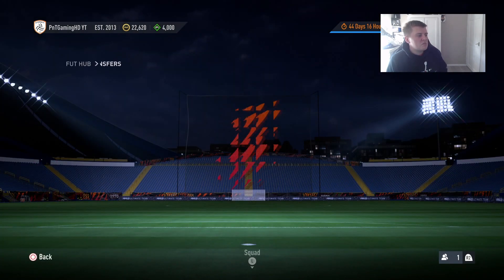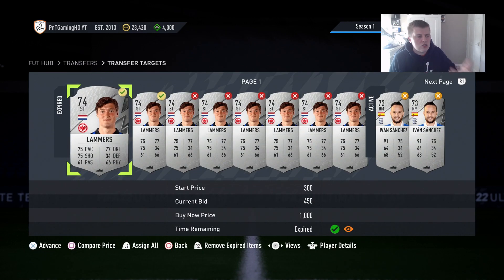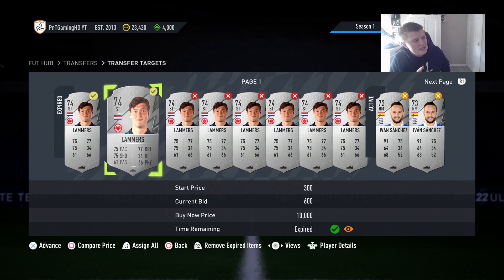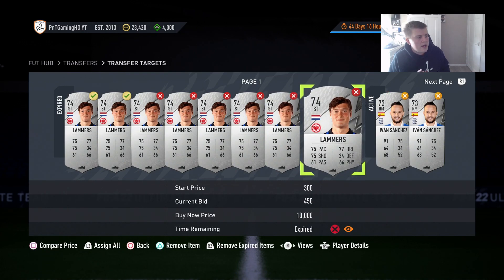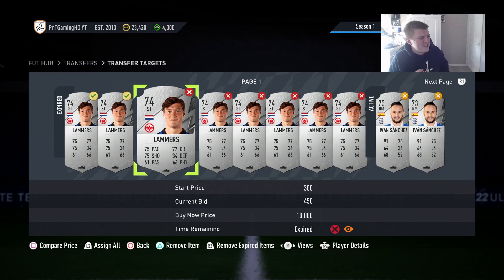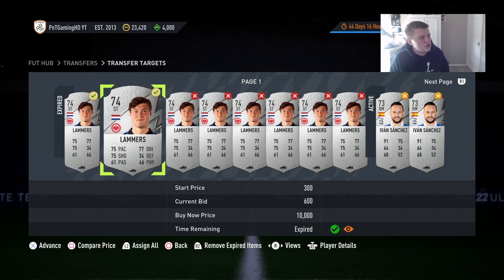We've made a few bids. The supply isn't really there right now, but once you find that one player you can make a lot on - like Lammers who sells for around 1,000 coins on lowest buy now - you can double your coins with every single card. I decided the highest I'll go on him is 600 coins.